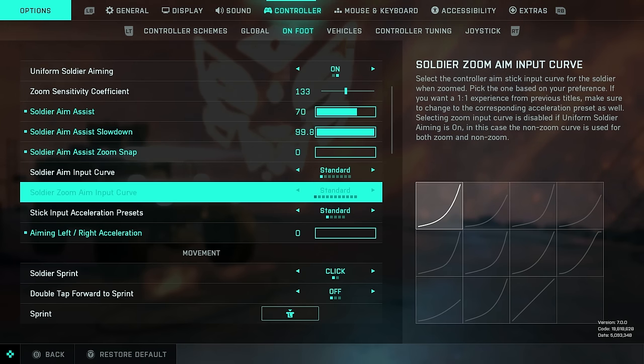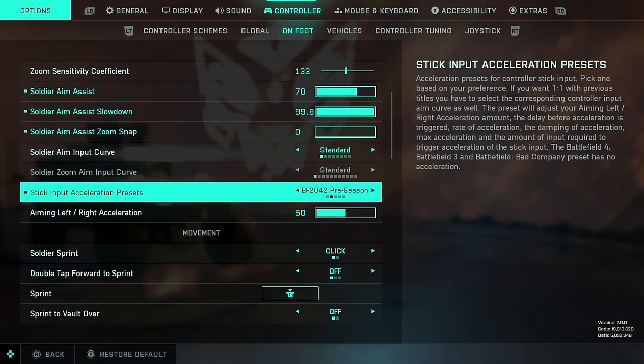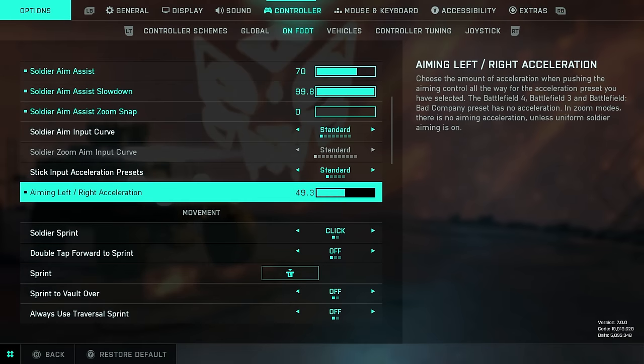You can do the same for the Soldier Zoom Aim Inputs and the Stick Input Acceleration Presets. I've always recommended you have no acceleration, so set this to zero. On zero, your aim is going to be instant with no acceleration. Highly recommend it.